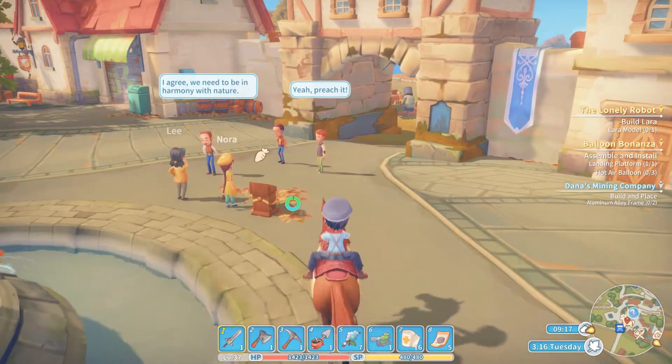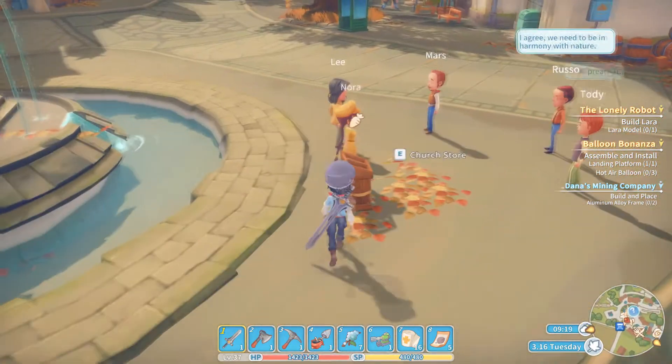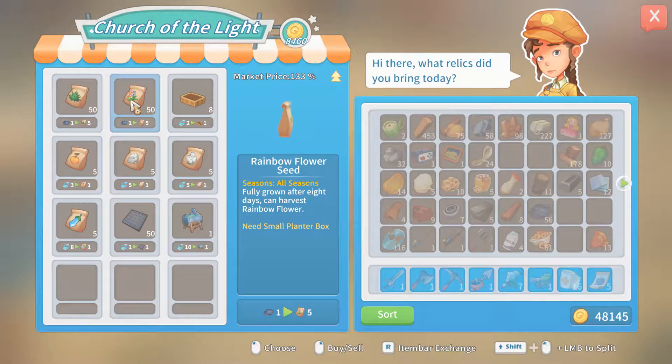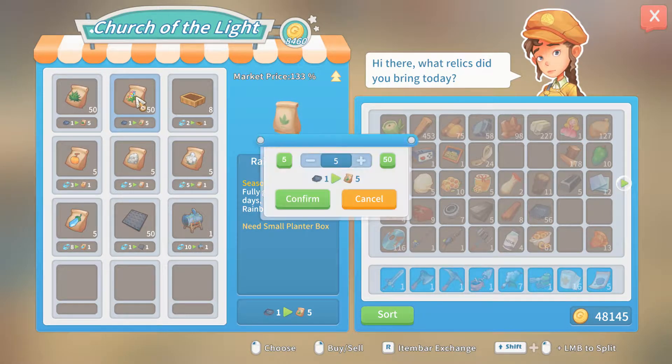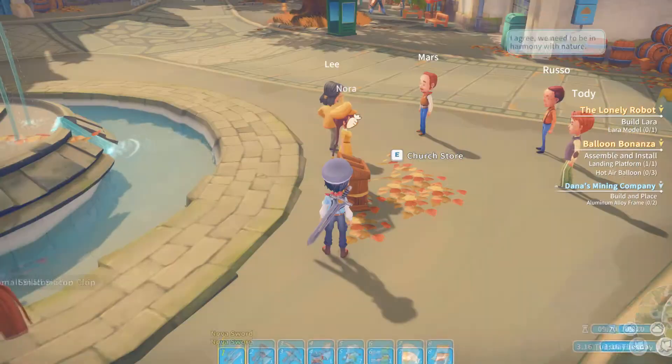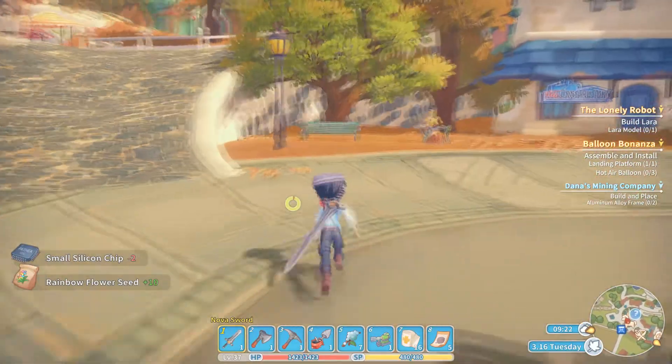I don't even have to go all the way up to the church, because they're right here doing their little thing in the street once a week. I need to get rainbow flower seeds — that's the one I need. And it is small silicone chips. I can get them in increments of five or ten. Let's get ten seeds for now; I can always come back and get more later. Seems like ten seeds ought to be good for a minute.